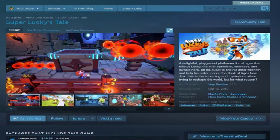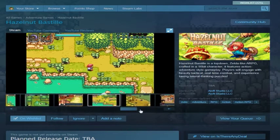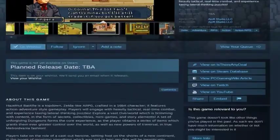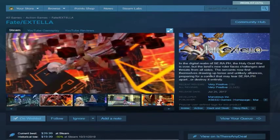Hazelnut Bastille — this is recommended through the Switch library. It's basically Zelda — a 2D Zelda-style game and it's on the Switch library so it's good. I have yet to play any Zelda after the Oracle games and haven't beaten Twilight Princess, so I don't know why I keep adding Zelda-likes. But Hazelnut Bastille — love it.